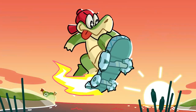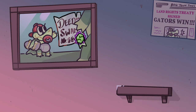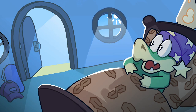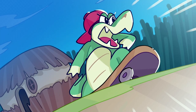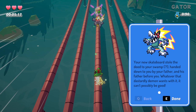There's about four or five levels including a boss fight. It's a prologue to the game and it gives you a really good idea of how it plays. It's a 3D platformer that focuses on Grinjimin, our little gator guy. The deed to his swamp has been stolen — and this is the part that kind of surprised me — it was stolen by your skateboard. Your new skateboard stole the deed to your swamp, handed down to you by your father and his father before you. Whatever that dastardly demon wants with it, it can't possibly be good.